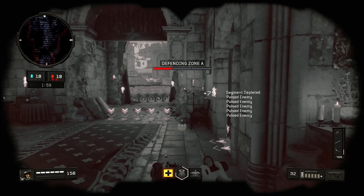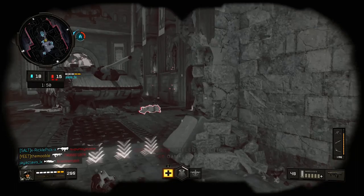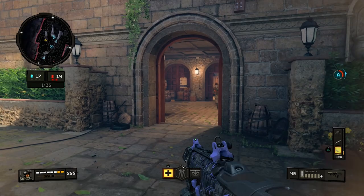For Perk 1, we're going to go with Scavenger, because we're going to go on massive killstreaks and we're going to need to pick up ammo to stay with the Maddox. Perk 1 is pretty straightforward — if you want a good loadout, you're almost always going to go with Scavenger, because anything else would force you to pick up someone else's weapon that you might not be used to.